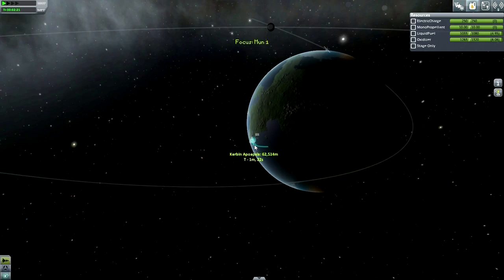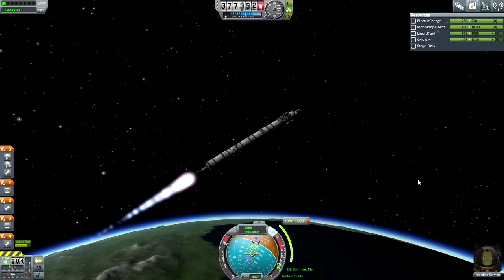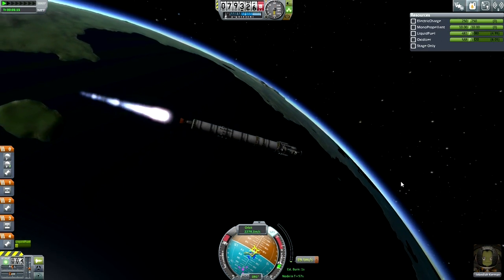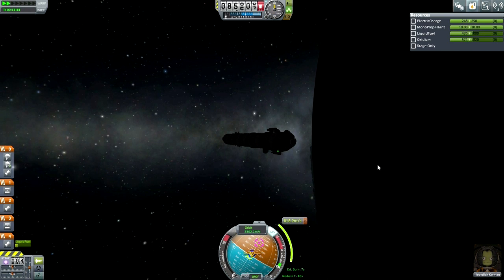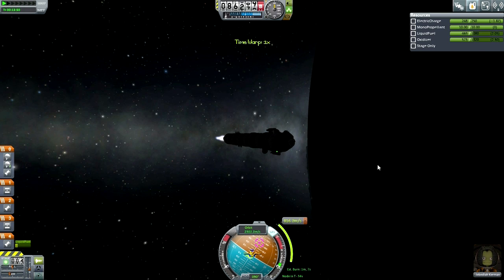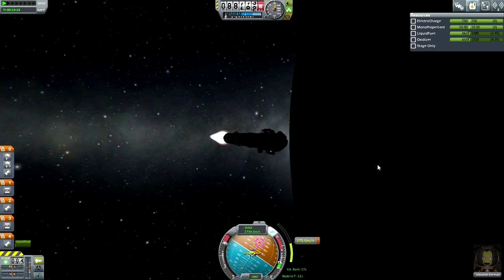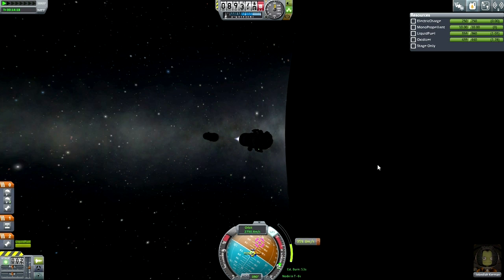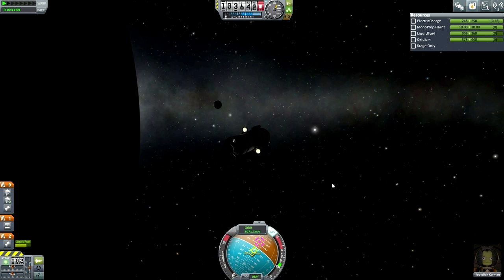The focus on this one is contract fulfillment rather than getting as much science as possible. We'll take the surface sample and EVA reports from the surface, but after getting into orbit and transferring, it's just a matter of getting the flags planted. We need that money to pursue greater things. That's the LV-T45 out; the transit stage is an LV-909 bringing us to the Moon. Transmunar injection complete.